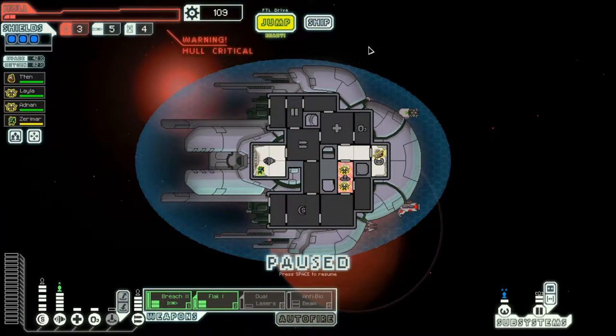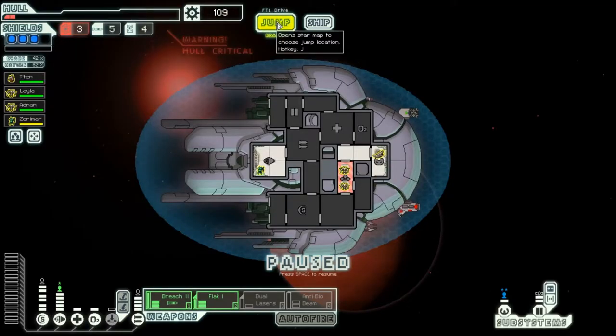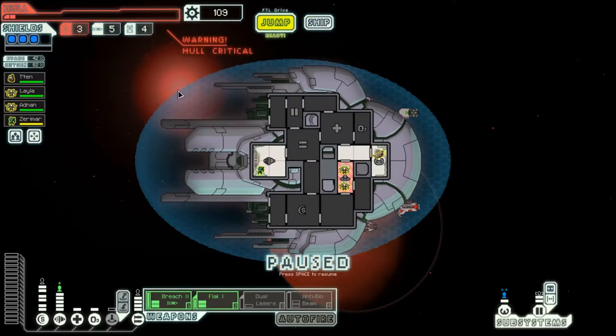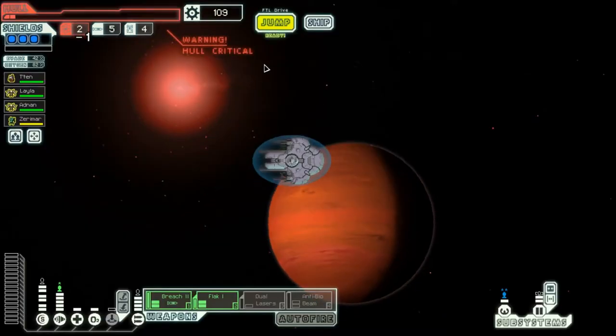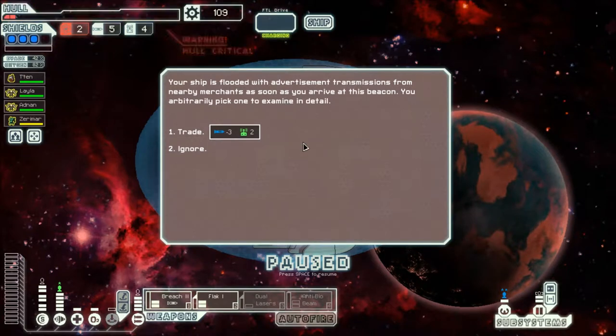Hey guys, it's Car3D9 here, and welcome back. Another episode of FTL Advanced Edition for you guys. So last time we got to Sector 4. Our ship is at 2 hull, and we only have 3 fuel left. So we kind of need a store sometime soon, guys. Hopefully we won't die immediately.